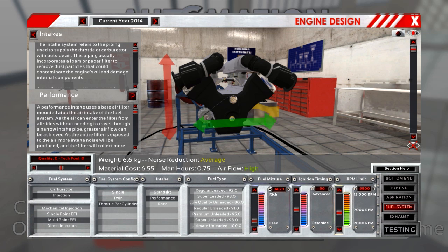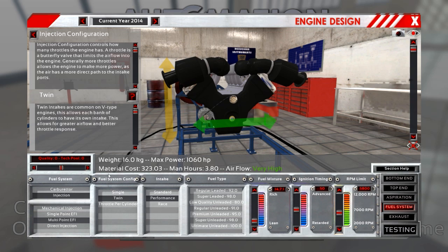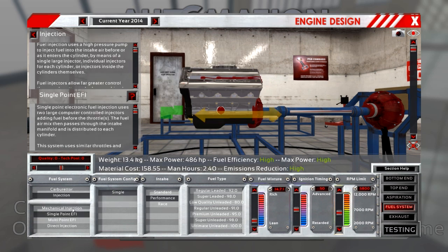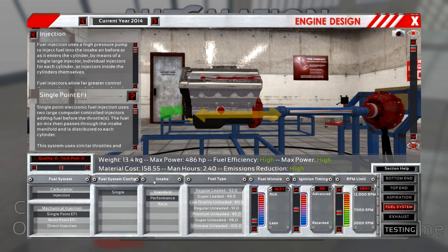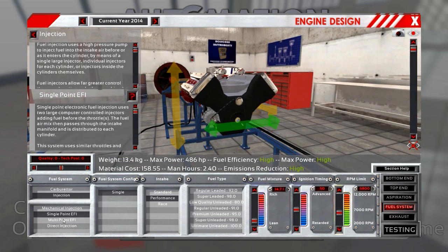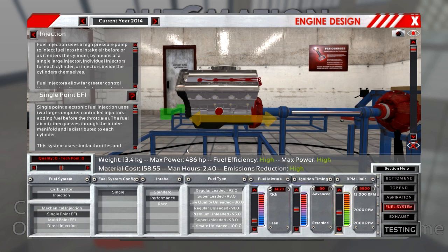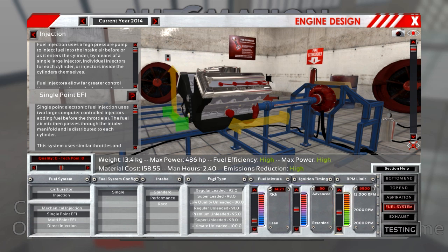For injection: multipoint EFI. Direct injection is much more expensive, so no. One throttle per cylinder looks cool with a performance intake — but that won't fit. A standard intake would, but a performance one won't. If we change to single throttle, it fits even with twin. But it's still too big — we really need a single throttle configuration. Mechanical injection would go in but is extremely expensive. Single point EFI may be what we work with — direct injection simply will not fit, so we'll accept that limitation and still get very good power from this setup.